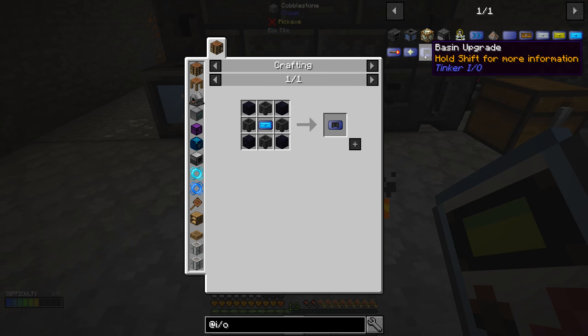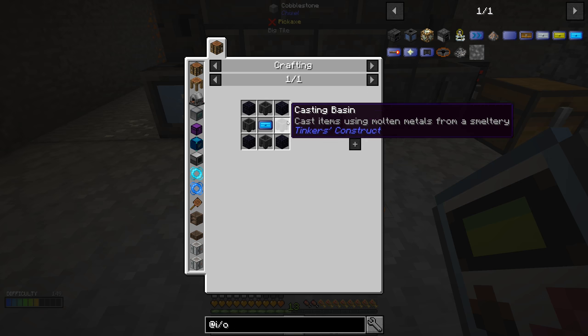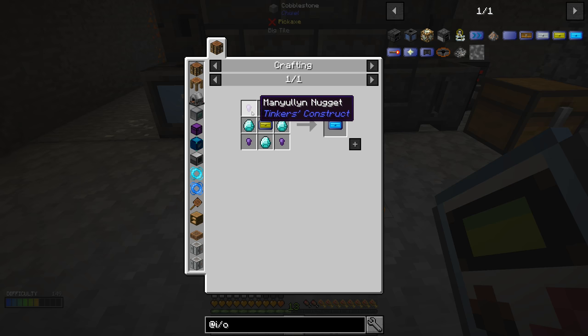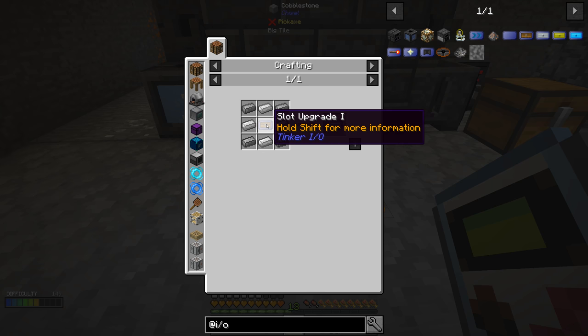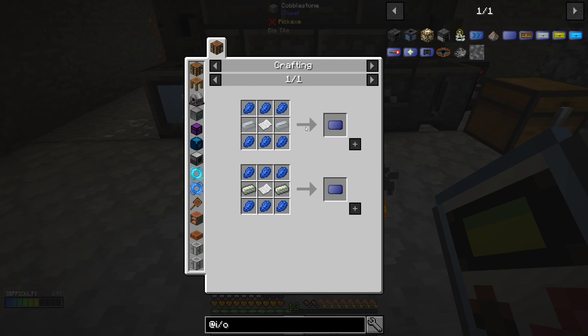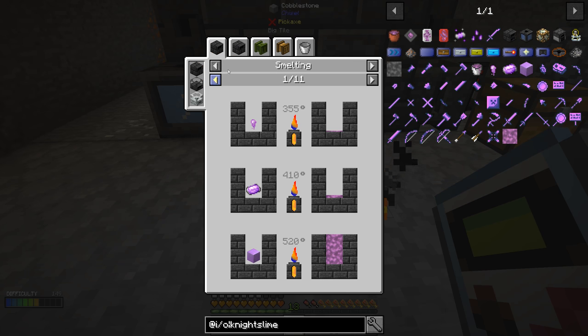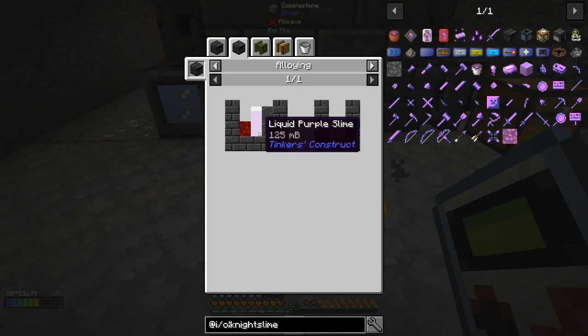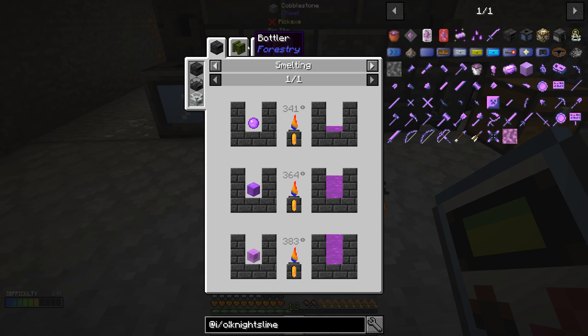I'd like to get ourselves a casting basin upgrade, which I assume is going to be expensive. To make it, we need slot upgrade four plus four casting basins and four obsidian. Slot upgrade four requires slot upgrade three with manual nuggets and some diamonds. Upgrade three requires upgrade two plus night slime nuggets — so we're going to have to make night slime before we can even make this. Upgrade one is aluminum and iron. The base upgrade is paper, aluminum, and lapis. I'm going to start working on this. We need to figure out how to make night slime — we need iron plus liquid purple slime plus seared stone. I don't think we have liquid purple slime.